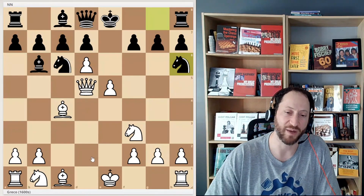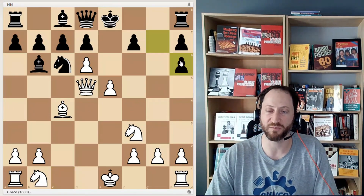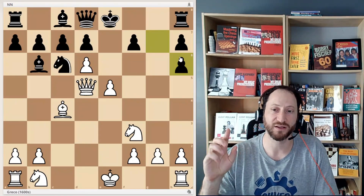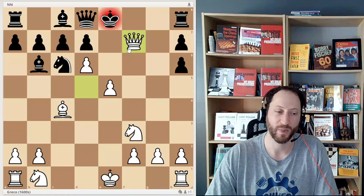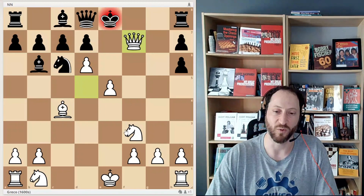The move that Greco makes is he plays bishop takes h6. In some sense, this is a three point bishop for a three point knight. However, now that the knight is gone, Greco has queen takes f7 checkmate, and that's it. And so this is a nice little simple game that shows you the power of what you can do with the center and central control.